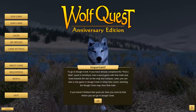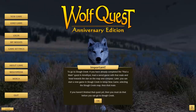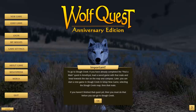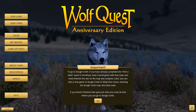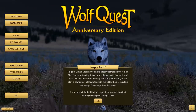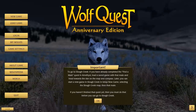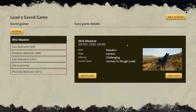To go to Sloth Creek, if you have completed the find-a-mate quest in Amethyst Mountain, load a saved game with that mate and head towards the star on the map and compass. Later you can start a new game in the creek, selecting the Sloth Creek map and then that mate. If you haven't finished the quest yet, you must go do that before you go to the creek.